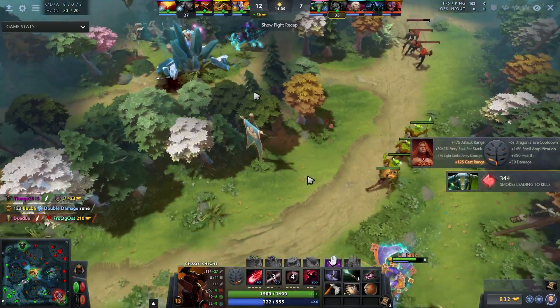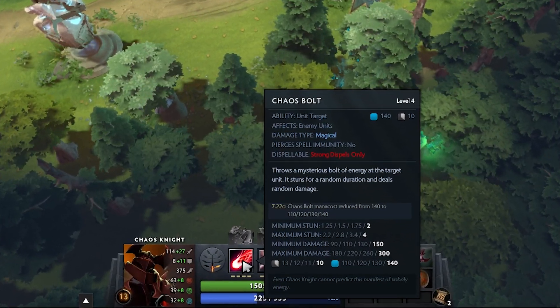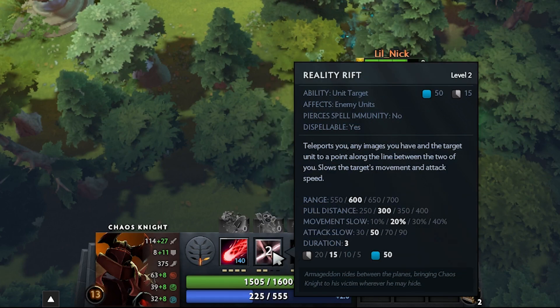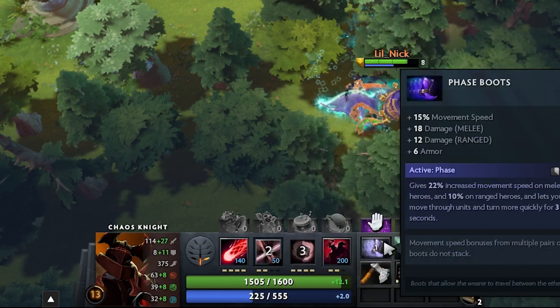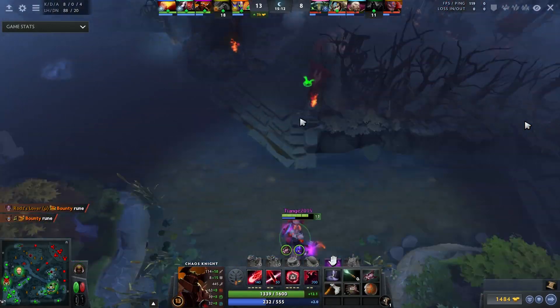His next item is an Armlet, which gives a lot of DPS - make sure you turn it on before you Phantasm. He's actually maxing Chaos Bolt, which is interesting because in the past I've seen Chaos Knights maxing Reality Rift for the five-second cooldown at level four, which lets you really destroy people with the low cooldown plus Phantasm.